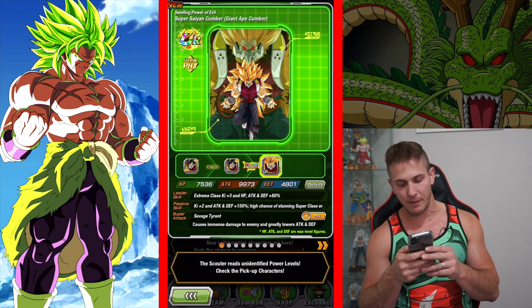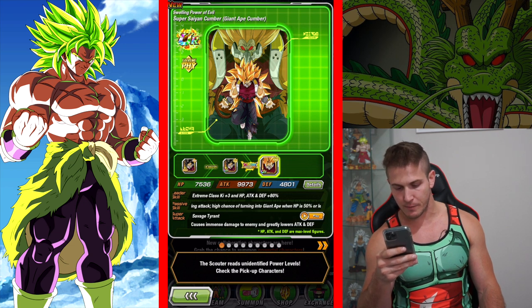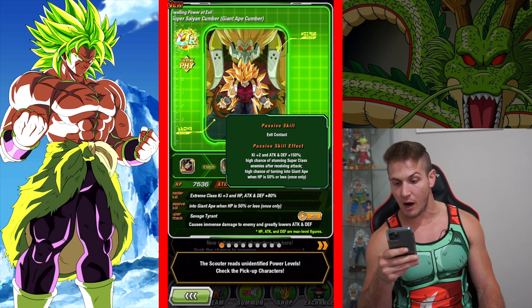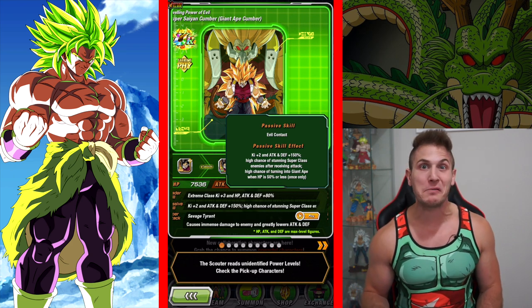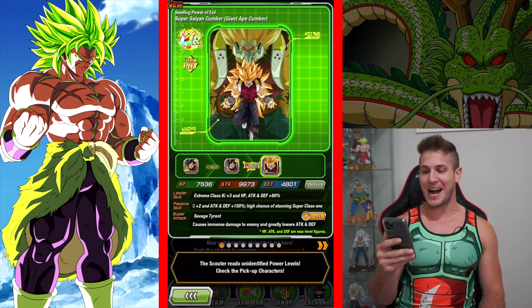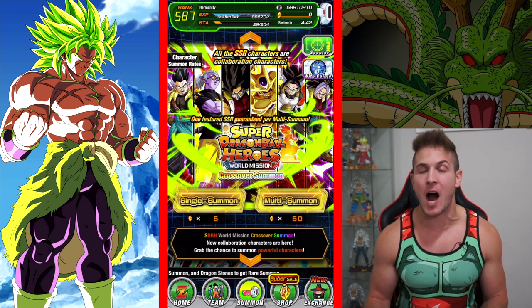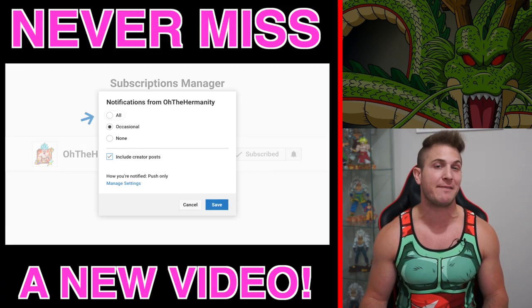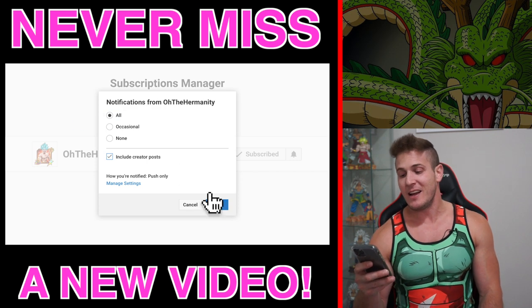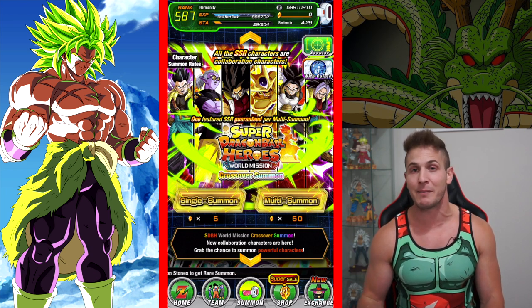I'm a little disappointed we didn't get Cumber, but there will be more chances. He's in his base form, so you can use the STR version to boost his super attack for sure. Oh wait — is he a giant form unit? His super attack has a high chance of turning giant — I didn't even know he was a Great Ape unit, that's so sick! I might hit this banner again. Comment below — should I summon one or two more times or save my stones?